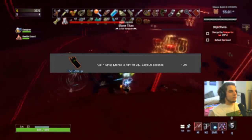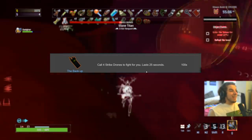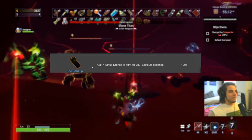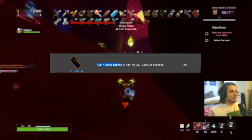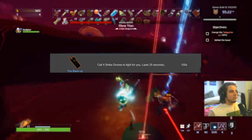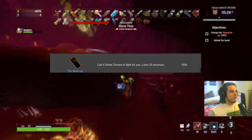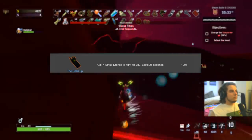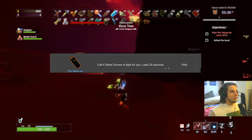The Backup — if you have Gesture of the Drowned and fuel cells, it's a B; that combo is powerful with literally anything that does damage. However, the Backup doesn't do as much damage as the Royal Capacitor, BFG, or missile launcher. So there are definitely better options for that combo. If you don't have the combo, I'd give it a D — the damage just isn't justifiable for strike drones on a 25-second cooldown with no fuel cells or gesture.